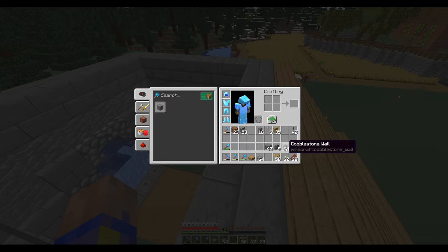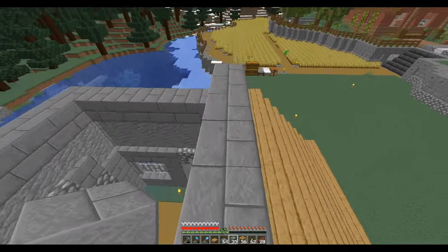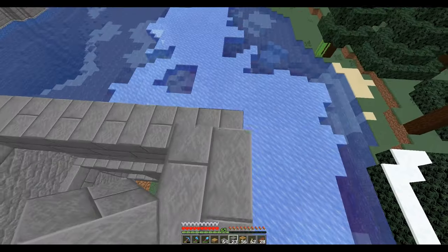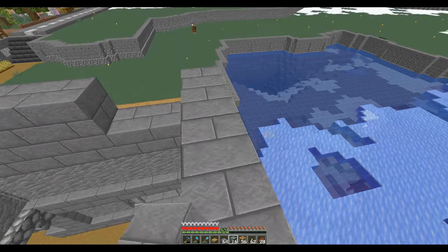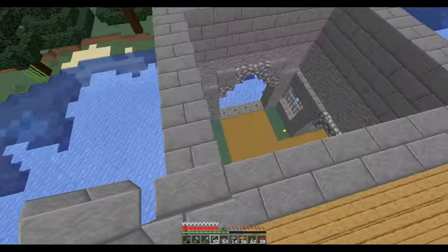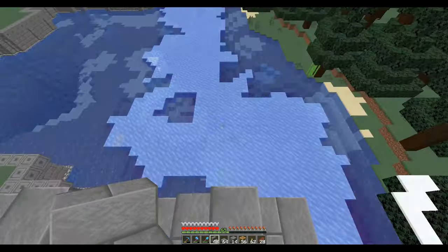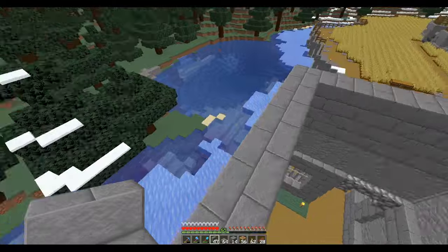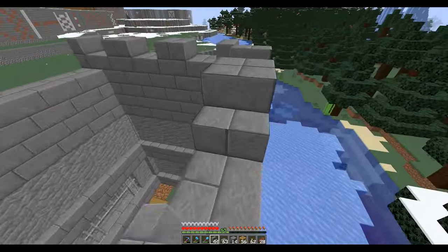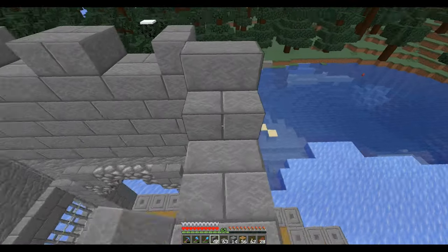I've got stone brick and cobblestone — I have an idea for the cobblestone. Let me put two layers here, and then we'll put a layer for the actual roof. So it's just going to be a flat roof. I thought maybe we could try doing something like this — it'll make its own merlons and crenels. Look at that there.